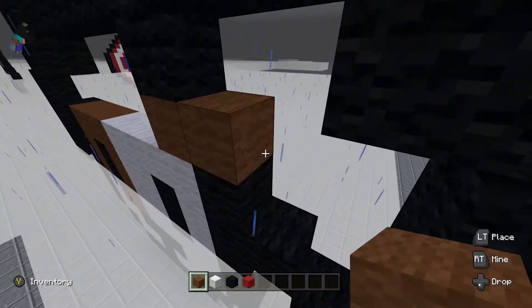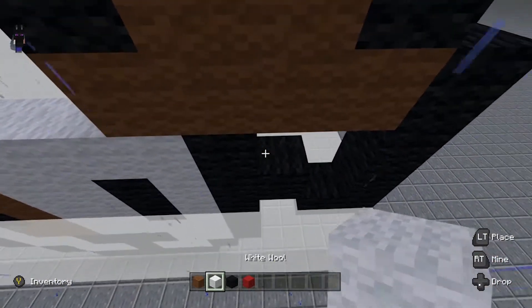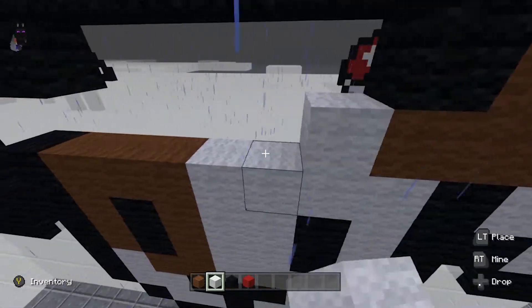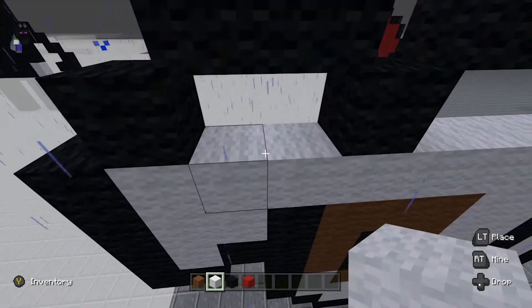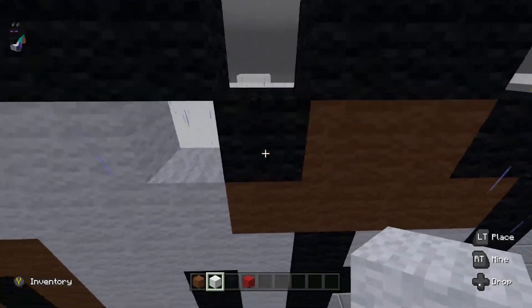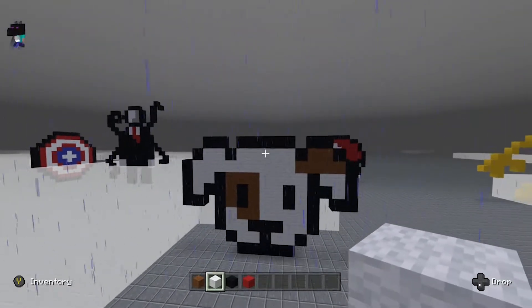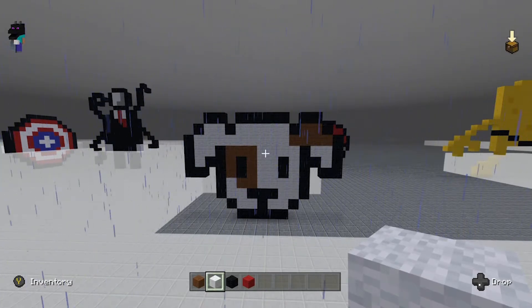Take your brown wool and pretty much make a line, and up here place two. Fill this all in with white and then fill everything else in with white. Now that you have your dog inside of Minecraft, this is what you should have.